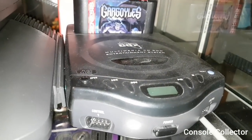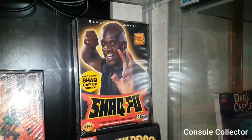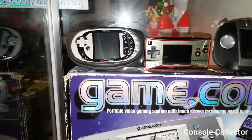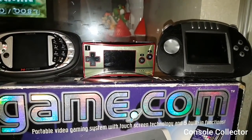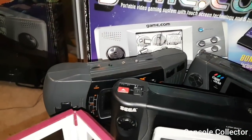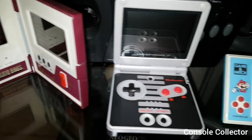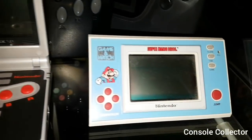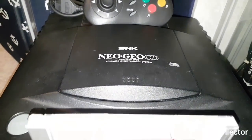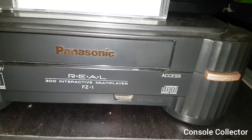Here we have the Sega CDX, Gargoyles, Snow Bros on Genesis — which is actually a Mega Drive game inside — and then a sealed Shaq Fu with Shaq Rhapsody. Here we've got some pretty neat handhelds: the Nokia N-Gage, the Famicom Game Boy Micro, the Gizmondo, the Game.com complete in box, the Atari Lynx 2, the Sega Game Gear, the Sega Nomad, Mario Bros Game & Watch, the NES SP Game Boy Advance, and Super Mario Bros on Game & Watch. In the bottom there you see my Build-A-Bear Bowser, the Neo Geo CD, Plumbers Don't Wear Ties for the 3DO, and at the bottom the FZ-1 model of the Panasonic 3DO.